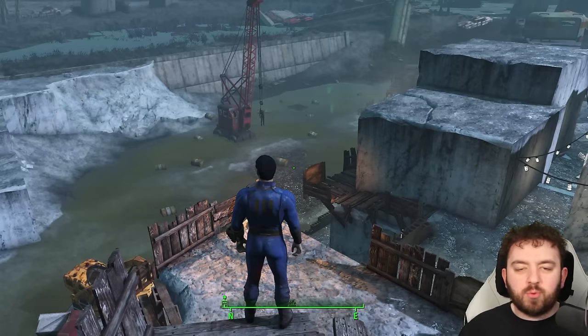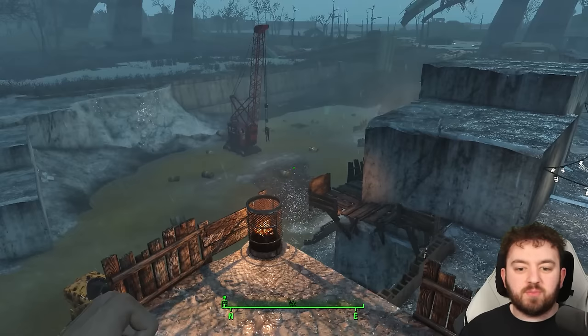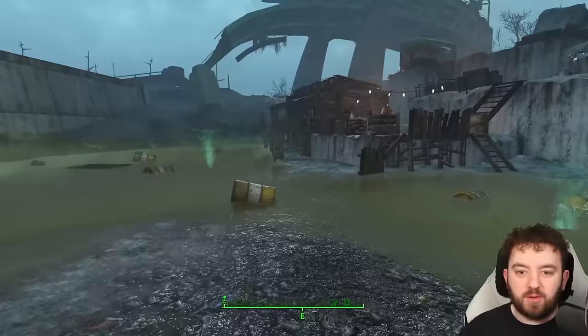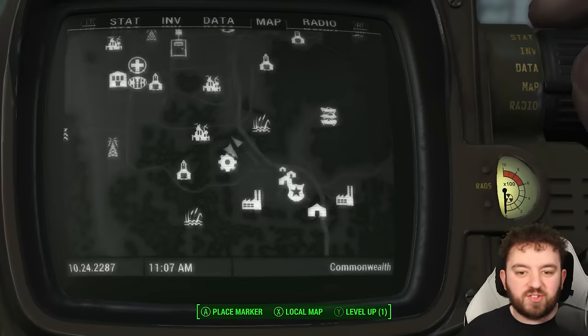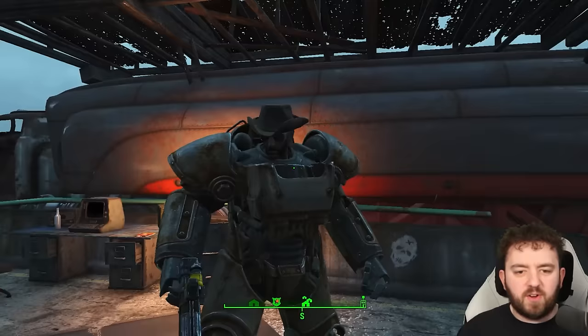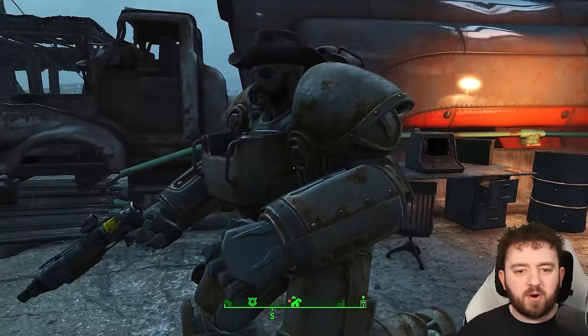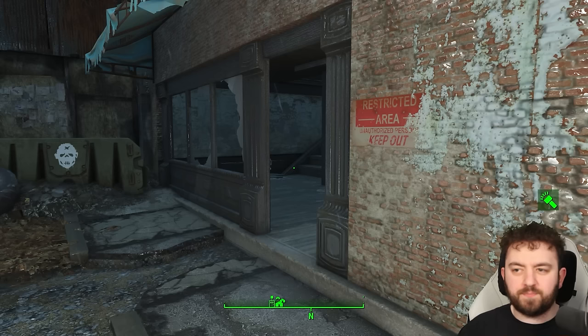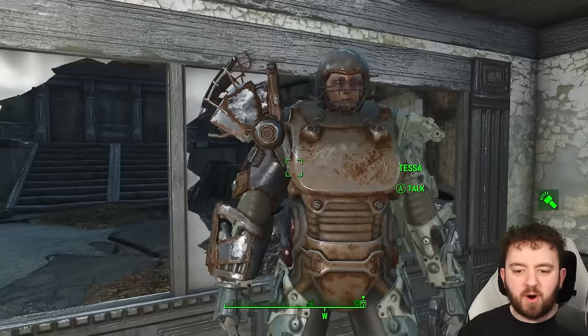Next up, heading over to Quincy Quarries. Normally a raider will spawn with some T-51 Power Armor at the bottom, but in my case nobody has decided to wear the armor — I may be too low a level. Not to fear though, there are two more just nearby at the Quincy ruins: Tessa and Clint, who both will be wearing Power Armor. Clint is found on top of the freeway; you'll have to do quite a bit of fighting to get through to him, and he wears T-60 or T-45. As for Tessa, she's currently down at the Quincy police station — she's a much easier find, and appears to be wearing both Raider Power Armor and normal T-45, quite a unique mixture.